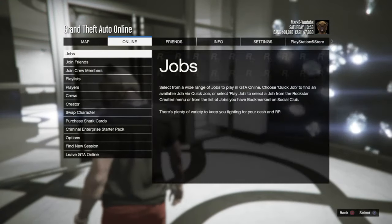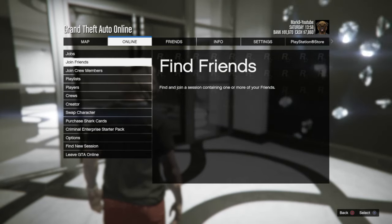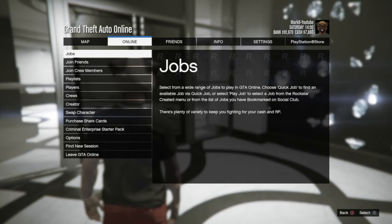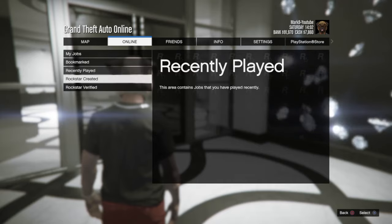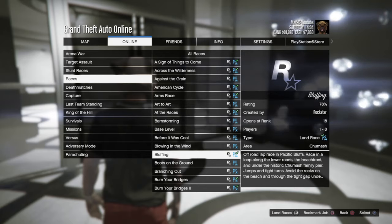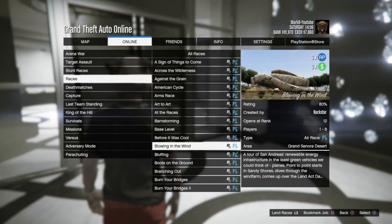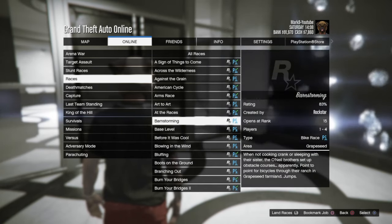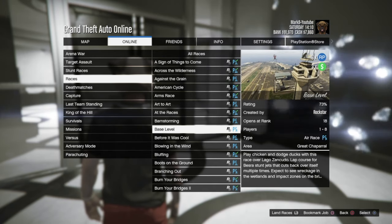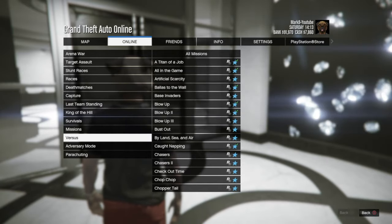This week's update also has double money, double RP adversary modes and triple money, triple RP airplane races. To find them, click options, go to online, go to jobs, play jobs, Rockstar created, then races. Scroll down to find the airplane races — like 'Blowing in the Wind' — which are three times money, three times RP this week. Take advantage of those.